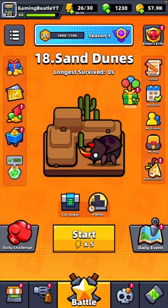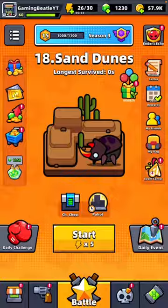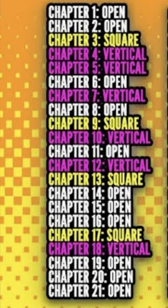Hello, you're back with Beetle, back on Survivor.io. Today we're going to go into Chapter 18, which is a vertical map, just following on from my previous video, which was the best weapons to use and avoid in square maps. This one is obviously going to focus on vertical, which is in Chapter 18.